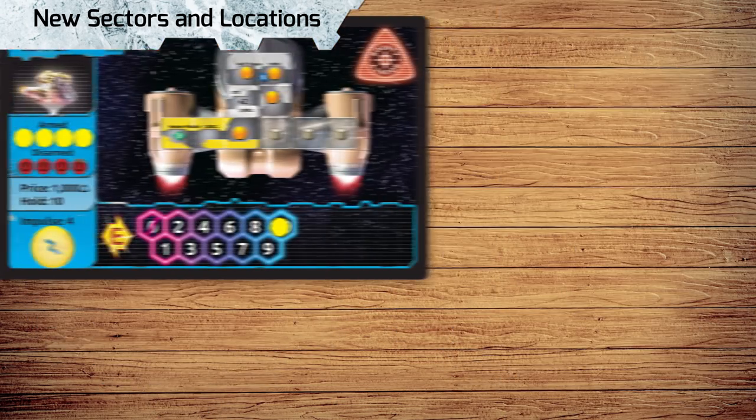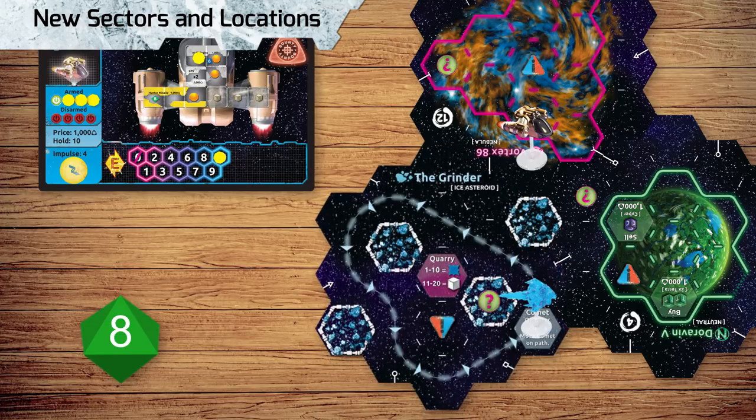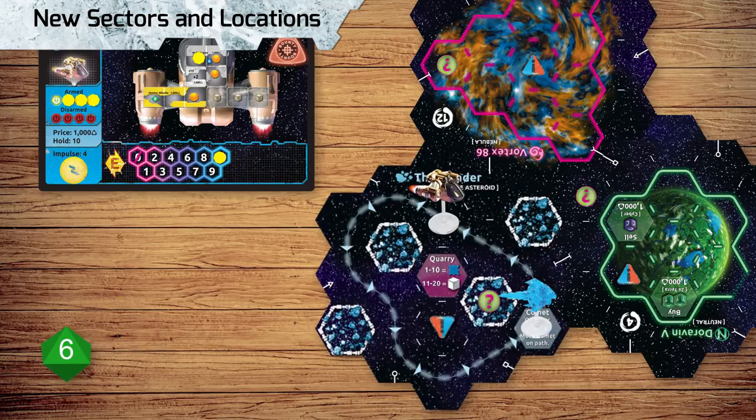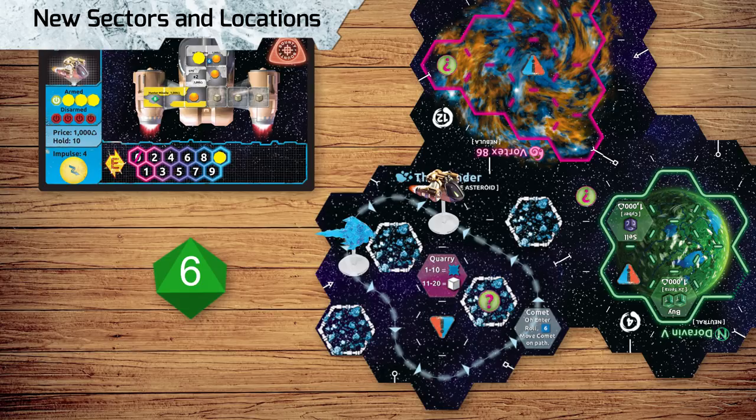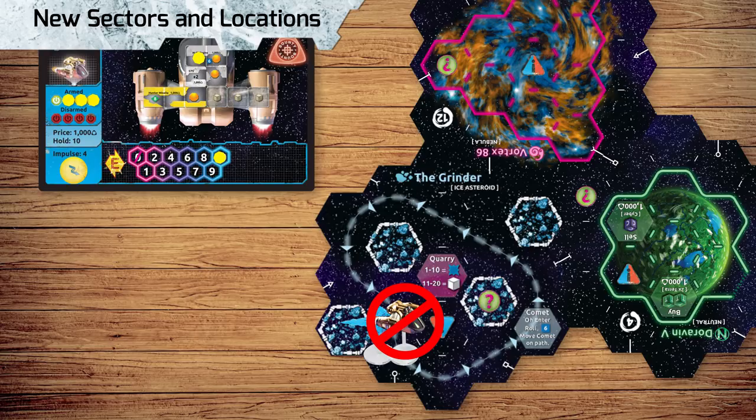If you discover a sector with a Comet Path, place a Comet onto the specified location. If you move into the Comet Path, pause your movement, roll a d6 and move the Comet that many spaces on the path, then resume your movement. If the Comet ends its movement on a space with a ship or a cube, that ship or cube is immediately destroyed. Once you've triggered the Comet's movement, it won't trigger again until you enter the path from a space that's not on the path. Note that if the Comet passes over your ship, your ship is safe.